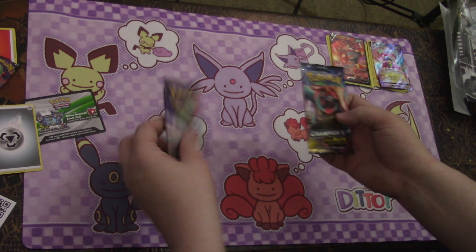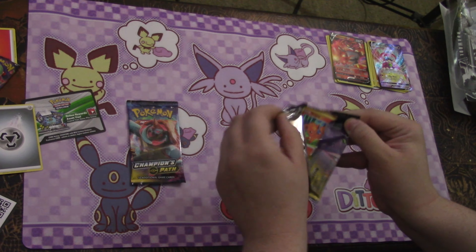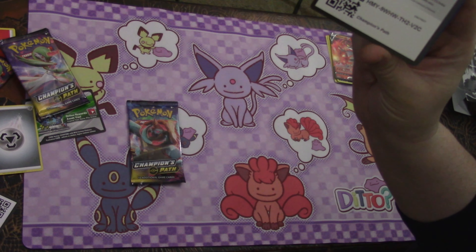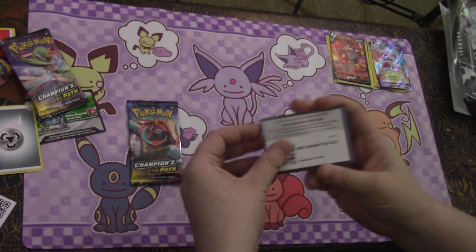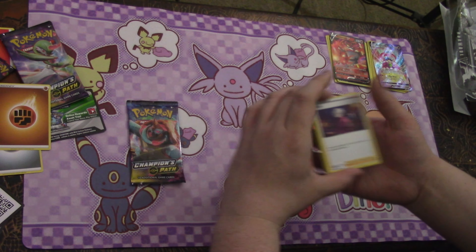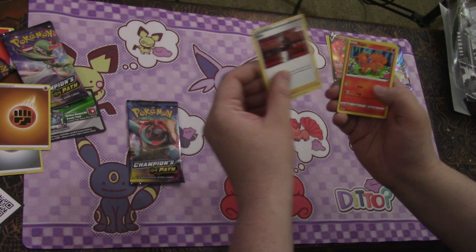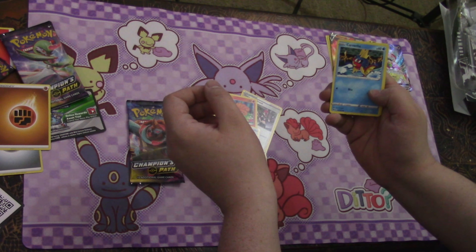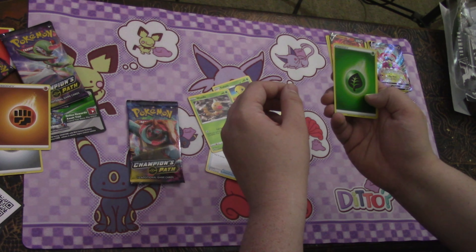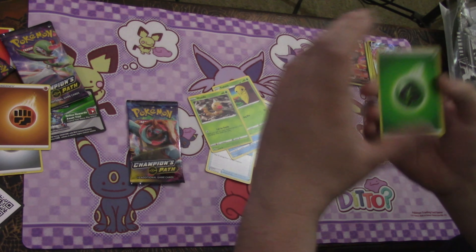We're gonna go on to the next pack. This one feels good, but I'll save that one for last. Here's the code card for you — Champion's Path, go ahead and pause the video to grab it. One, two, three to the front, getting rid of the fighting energy. We got Bea, Team Yell Grunt, Kabu, Vulpix, Potion.